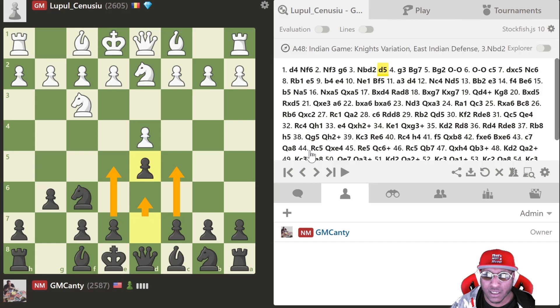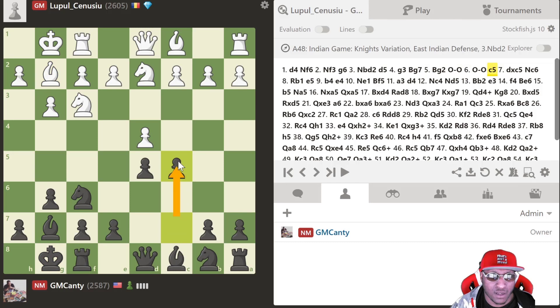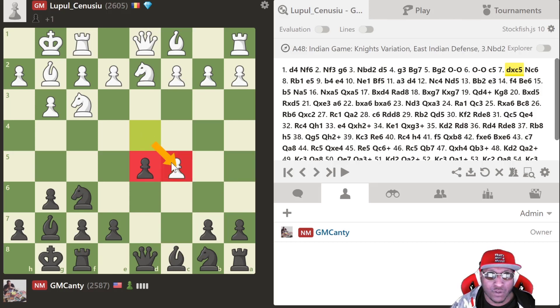I play d5, knowing this is going to be a different kind of King's Indian because d6 is not on the board. D6 allows you to get e5 and c5 in a lot of KID positions, and now it's completely different. After g3 I play bishop g7, then bishop g2, castles, castles, and then I play c5 — a very aggressive move to attack the center. He did take it.